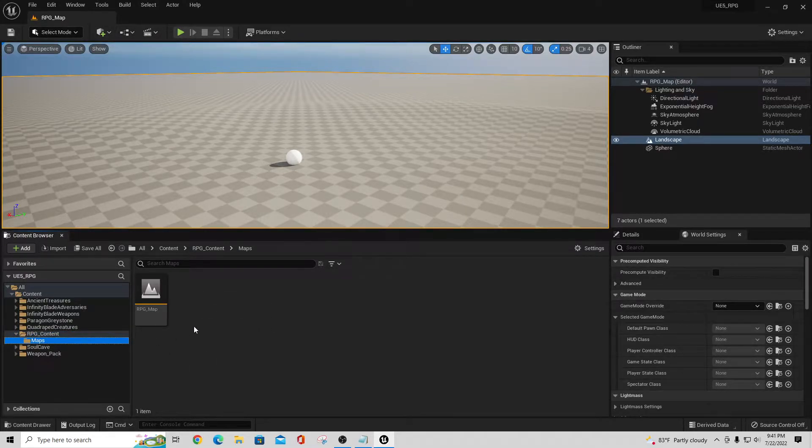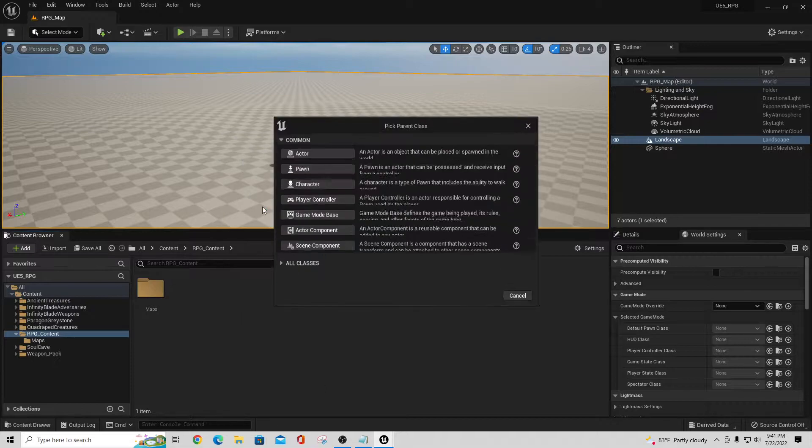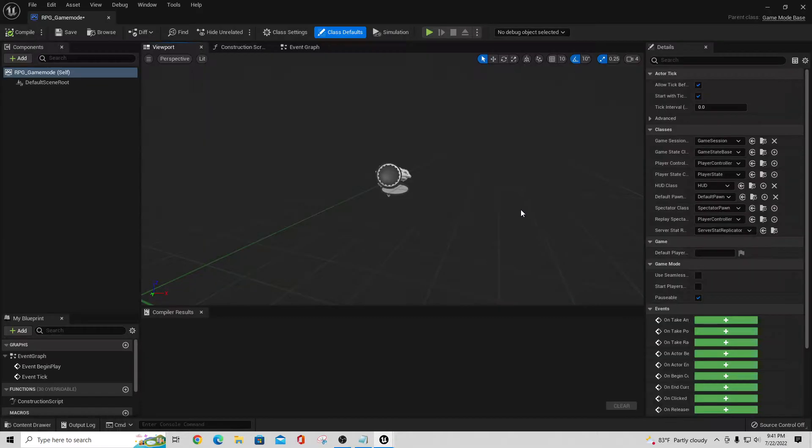In my RPG Content folder I'm going to right-click and create another Blueprint Class — this one is going to be a Game Mode Base. I'll call it RPG_GameMode. Inside these blueprints you have settings for how the game will launch, and you can go into the Event Graph and create code.